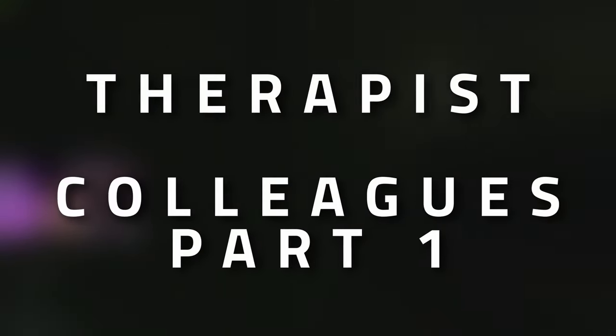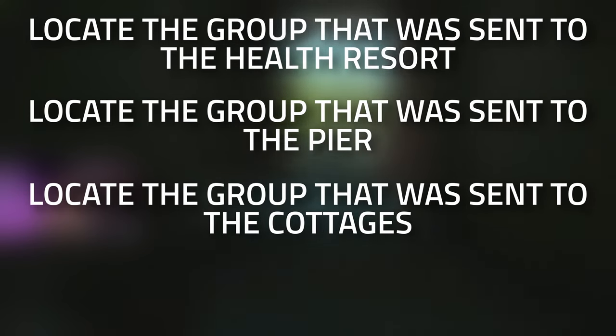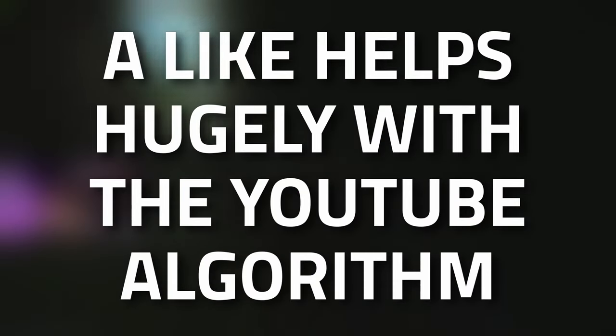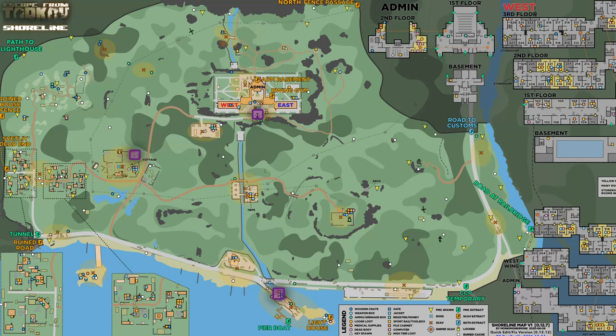Hey guys, and welcome to a Therapist task guide - Colleagues Part 1. For this task you're going to need to locate three groups that got sent to the health resort, the pier, and the cottages, and then you're going to need to survive and extract from Shoreline. Don't forget to leave a like on this video if you find this guide useful. Here in front of you is a map showing you where the three locations are.